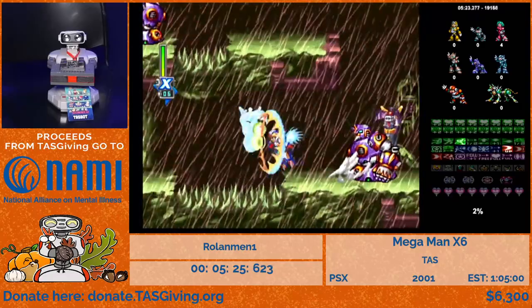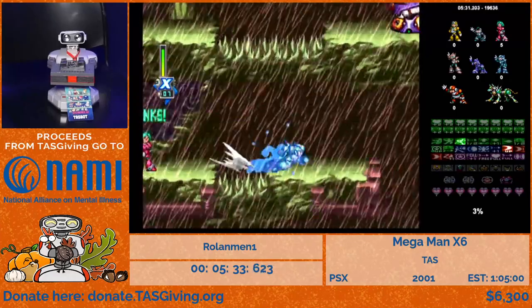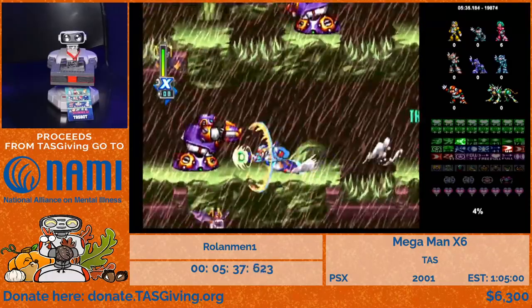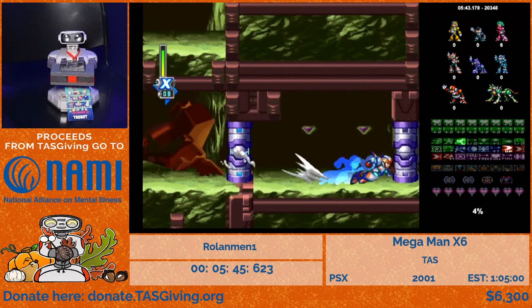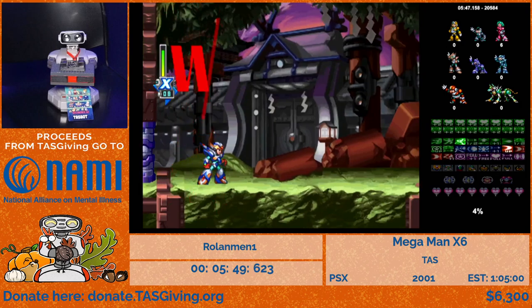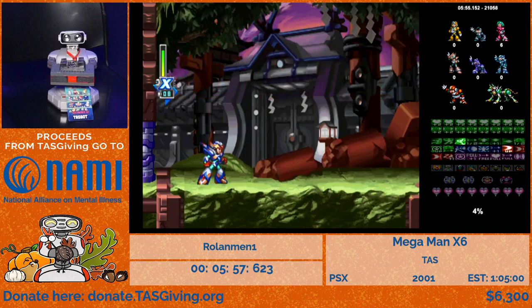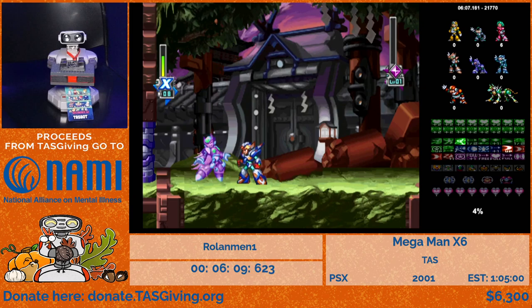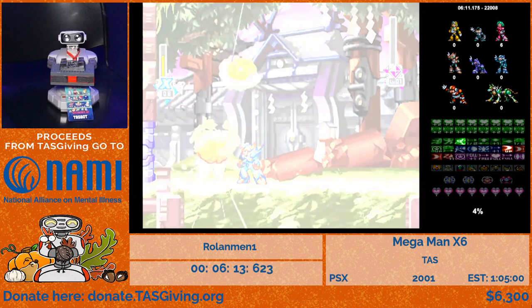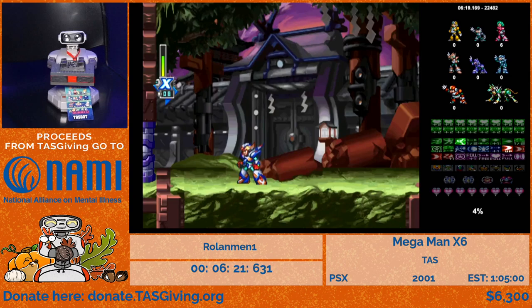Here we are in the alternate area — another acid rain section with Reploids we need to rescue. Reploids are one of the things you need to collect for 100% — there are 16 of them in each of the eight main stages. To explain everything we need to collect: 16 Reploids per stage across eight stages, one Heart Container per stage, and then there's the Zero fight. Zero is actually weak to his own saber — if you do a jump slash on him it still does weakness damage but he doesn't teleport away, making the fight very fast.